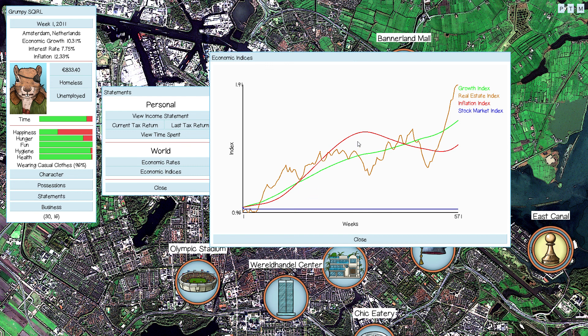Looking at the economic indices, you can see inflation goes up really quickly and then it actually drops, so the price of items actually falls for a bit before it starts rising again.